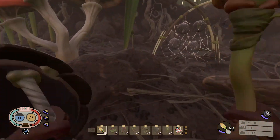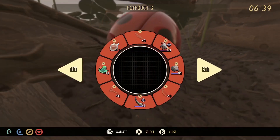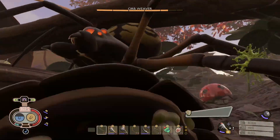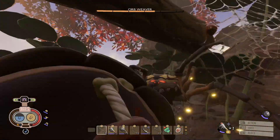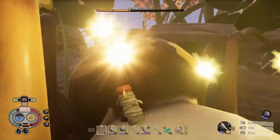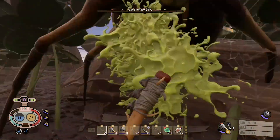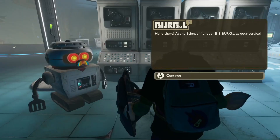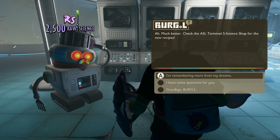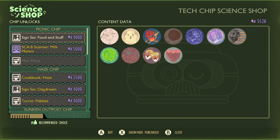We never handed in the picnic table chip from the previous episode - let's go and do that quickly. Milk molar scanner - min mace, I'll take that. Be a while before we can make it, but we're getting there. We can do one more resource stack size. We're going to go for max health. We're getting one step closer - it's opening that door.